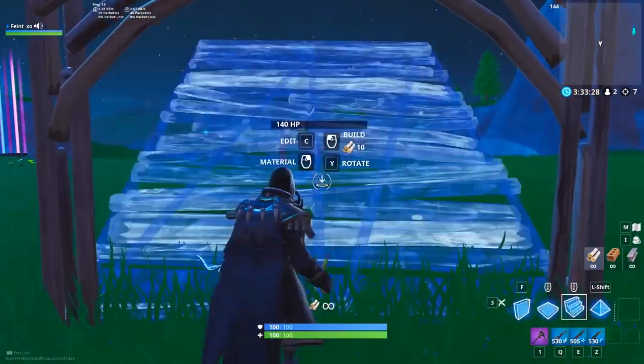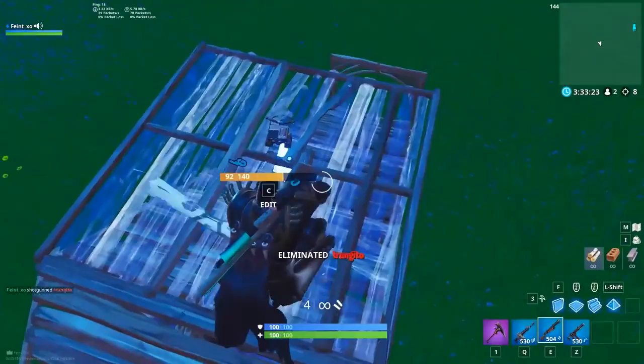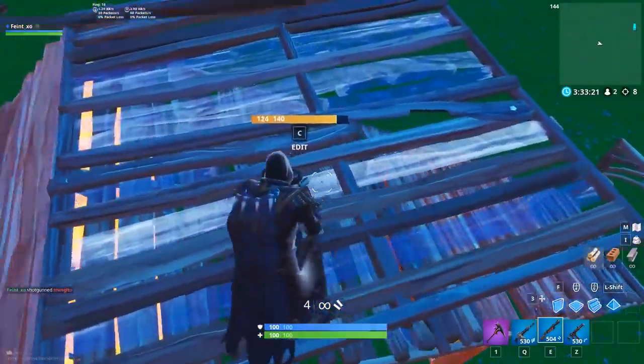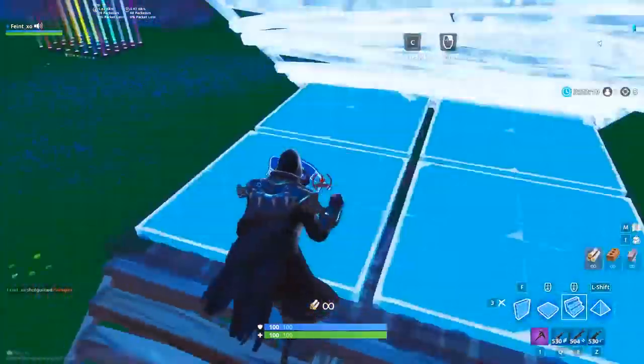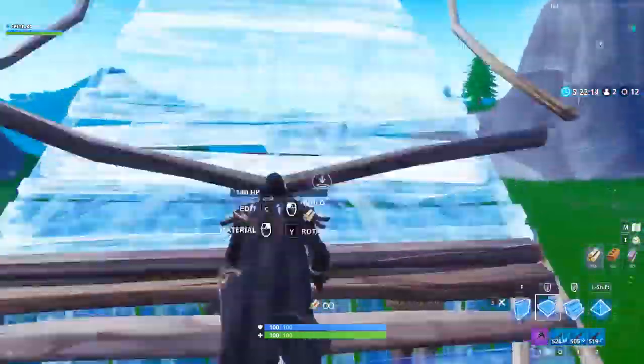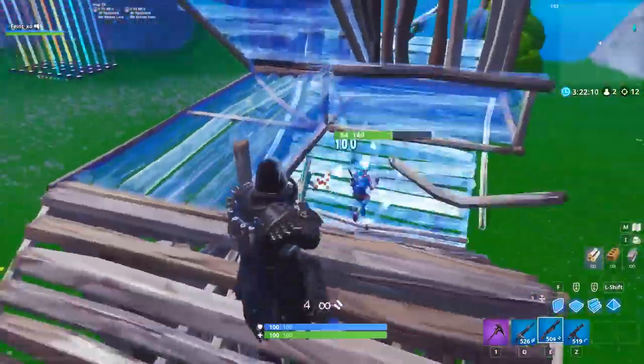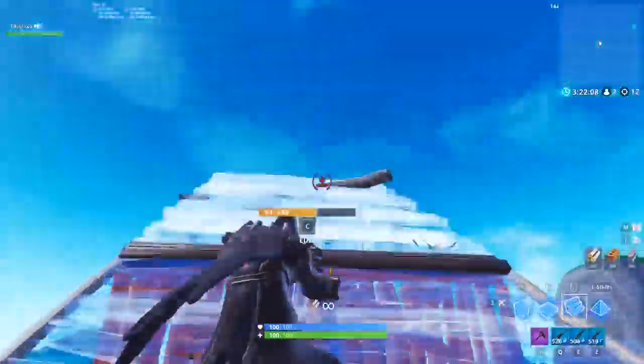Here are some more edits you can try using to take advantage of the high ground. The ramp flip is useful when you've just ramped over on the enemy and are looking for a quick shot — this edit works best when you can fluidly make the edit and hit the shot without stopping. The ramp floor edit can be used similarly: when you ramp over somebody with a floor underneath, which is a good habit to get into, you can double edit to get the drop on your opponent.